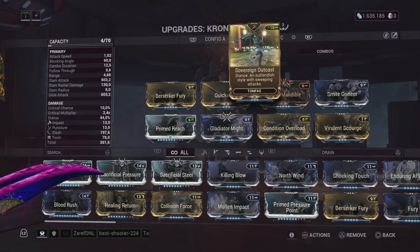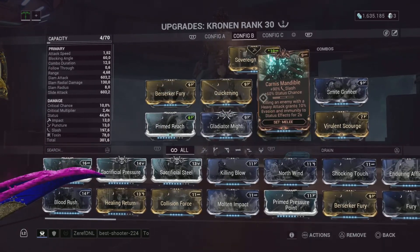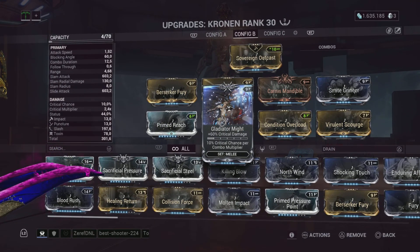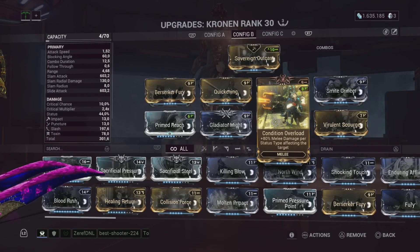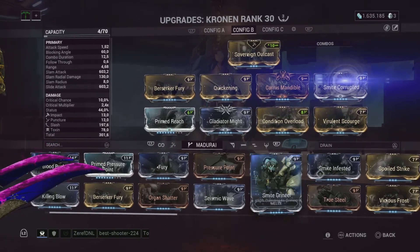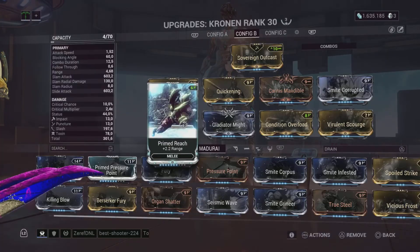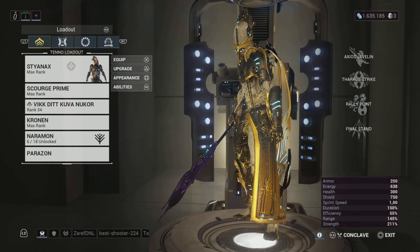The new Corufell - don't need to show it off. This melee is just so it can be very good. Berserk and Quickening for the attack speed. Carnis Mod for the slash and status chance. Radio Mod for the crit chance and crit damage. Condition Overload for increased melee damage per status effect. All Mind Mod for any faction. The toxin mod, and range. It's a pretty basic build overall.